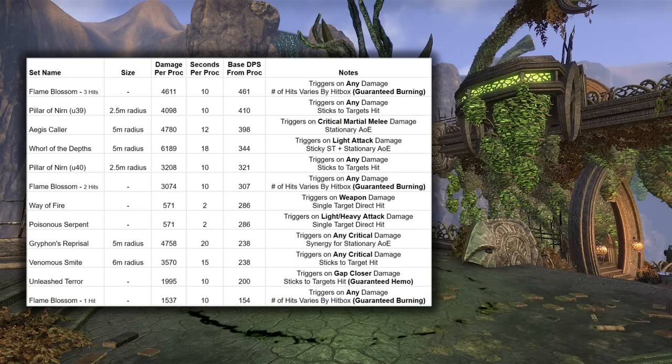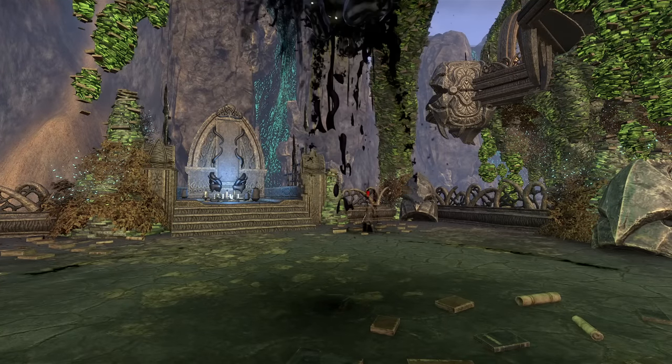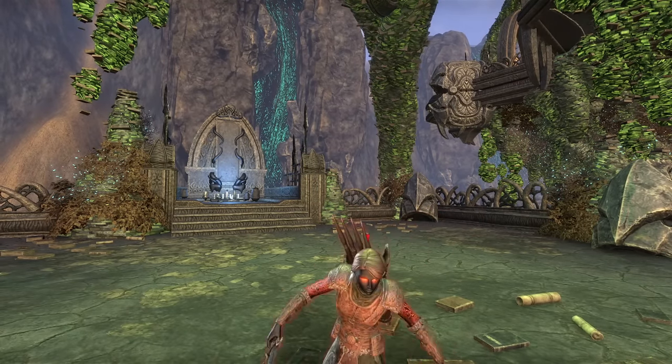This was just a comparison of some sets that function in reasonably similar ways to Pillar of Nirn as a DPS proc set — not a comprehensive list or anything like that. I just wanted to show that Pillar of Nirn, even in its nerfed form, is still a really good set, and the two to four-piece bonuses are about as good as you could ask for in DPS now.